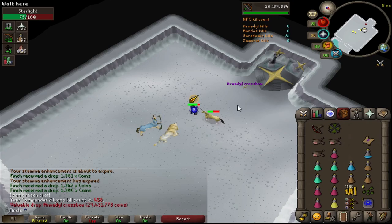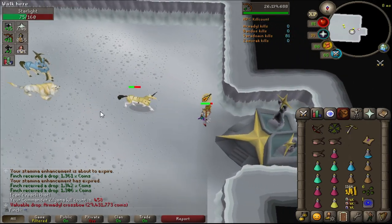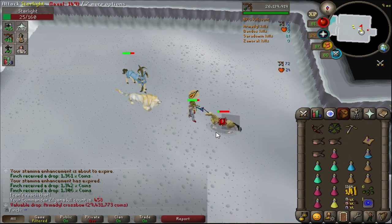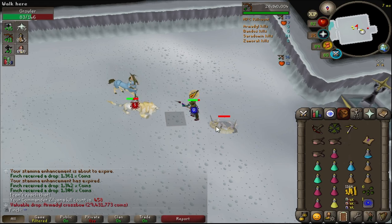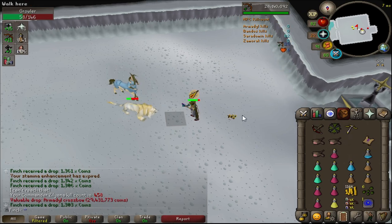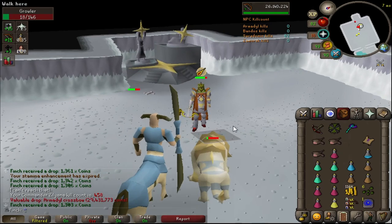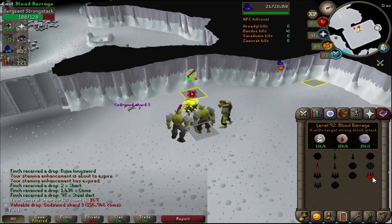Look at that - the Armadyl crossbow at 458 kills! I am delighted to get that. That's going to be my best-in-slot crossbow until I get the Dragon Hunter Crossbow - and that's only better for dragons anyway. Just the hilt to go and I'll be done at this boss. I still haven't seen a Sara sword, which is funny, but absolutely chuffed to get that.